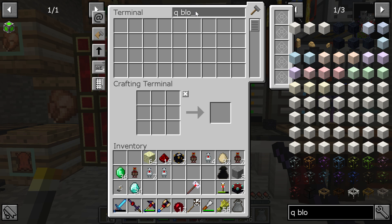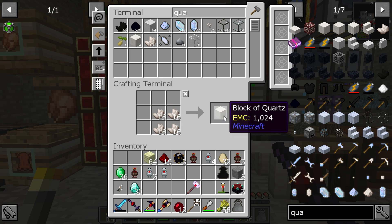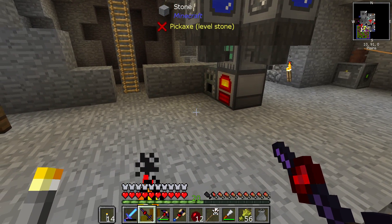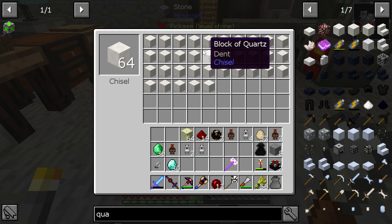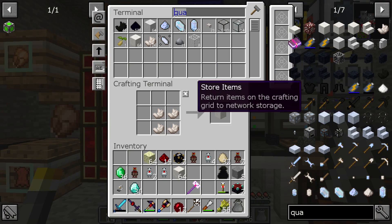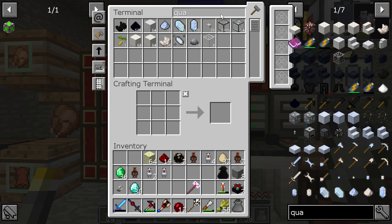Apparently I don't have any quartz blocks, so we'll make another stack of them. One, two — I'll take a stack and just put it in the inventory. One assumes it doesn't have to be any specific pattern.